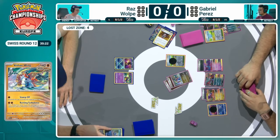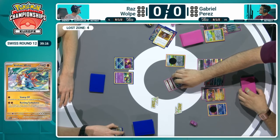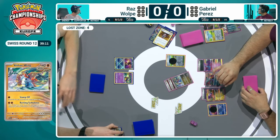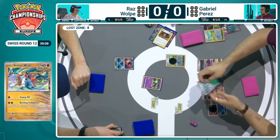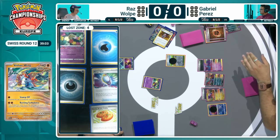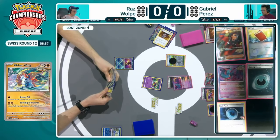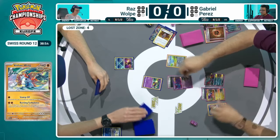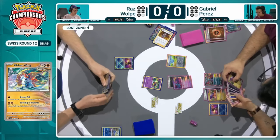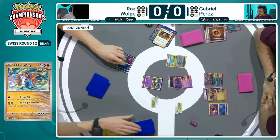They're just going to get this all confirmed. When you knock your opponent's Pokémon out and knock yourself out, there are some orders to how you promote. You have to finish off the effects of the attack first, but because the knockout has happened, Raz would typically be the one who has to promote first before the remaining effect on the attack itself is carried out — that's why the Flutter Mane comes up afterwards. But Raz was never really going to go into anything like the Radiant Greninja. Both players knew exactly what was going to be promoted in this situation.